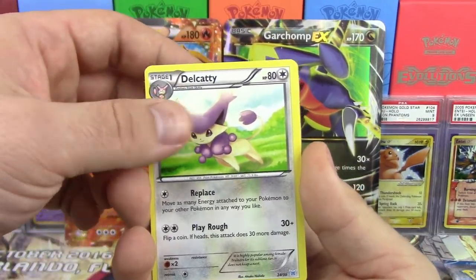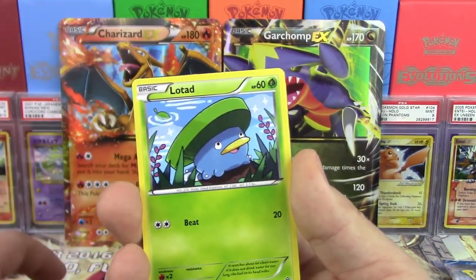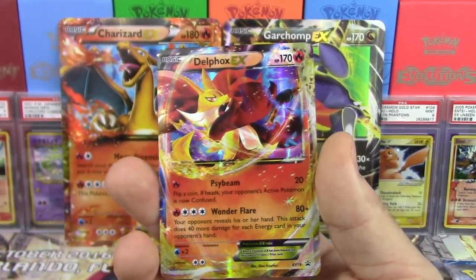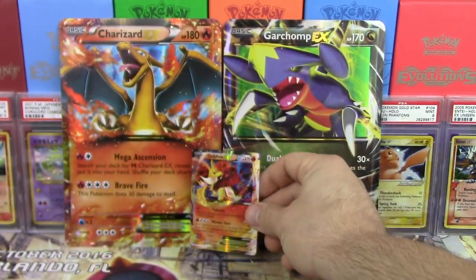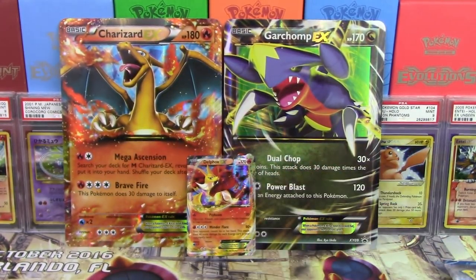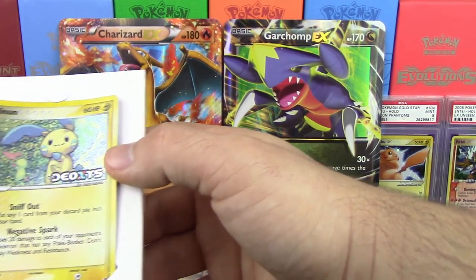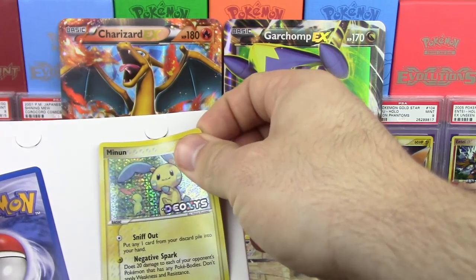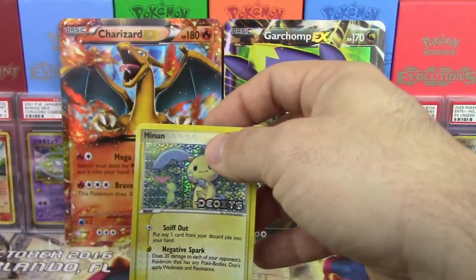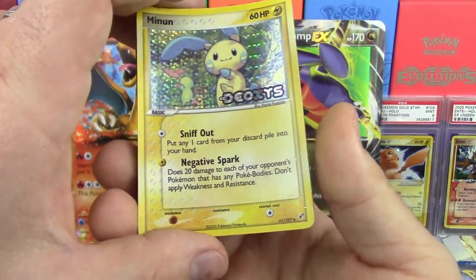Our 10 random cards are: Bayleef, a Professor Juniper — but it's the World Championship card, so not playable — Lunatone, a Recycle Energy, Roserade from Dragons Exalted, Delcatty, Pokemon Fan Club, Slurpuff, Lotad, and a Delfox EX promo number XY-19. Very cool.